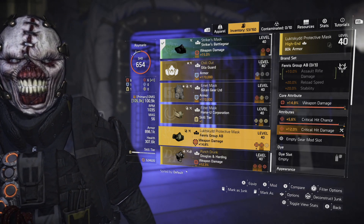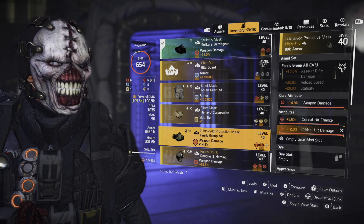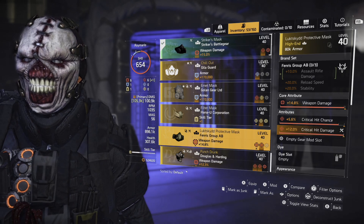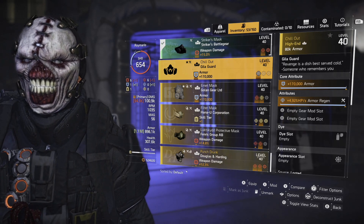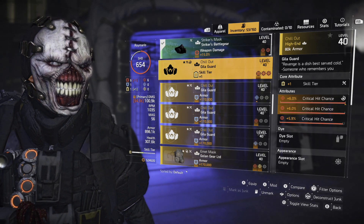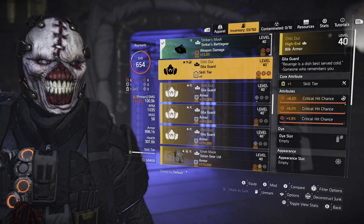The only benefit the Chill Out mask gives you is if you want to stack three lots of the same attributes. But if you've got the pieces, you can mitigate that in other parts of your build. It's very fine lines — few and far between — whether the Chill Out mask is more viable than the weapon damage bonus for the particular weapon you're using. For instance, Fenris for assault rifle, the Sokolov for SMG, etc. As you can see, one build I'm working on is a skill tier build with three lots of crit chance, and I'm trying to get a Fenris mask with a skill tier instead.